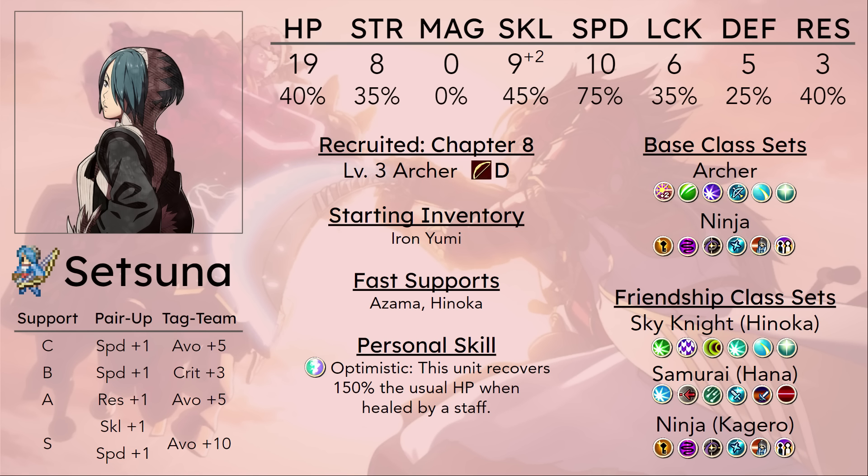If you're planning on playing a more player-phase game, being an Archer isn't the worst thing you can do. Archer has the benefit of being able to give decent dual strikes from positions that other one-range-locked units wouldn't be able to. Being able to set up for an aggressive push through Chapters 9, 10, or 12 is something Setsuna is perfectly capable of doing, even if her damage output needs support. But she does have fierce competition from Takumi and Reina in Chapters 10 and 12 respectively.